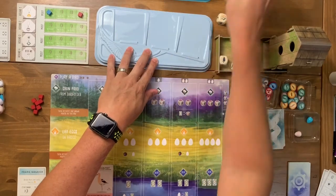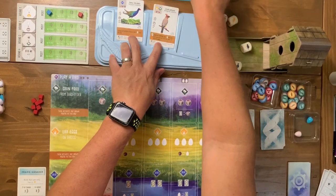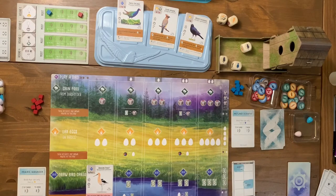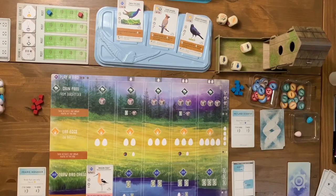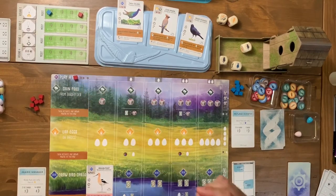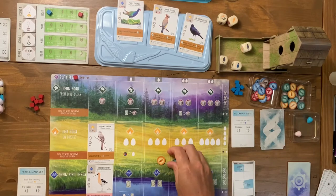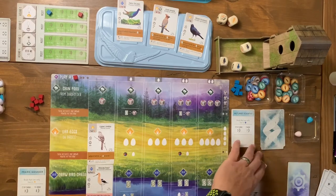There's at least one more grassland bird in the new display. I need berries to play some of the birds in my hand. I start round two by playing a bird — paying two food with no eggs required. That was my action. The automa flips to round two — he takes one card from the display that meets his criteria, which is somewhat hurtful, and adds a cube to his tracker.